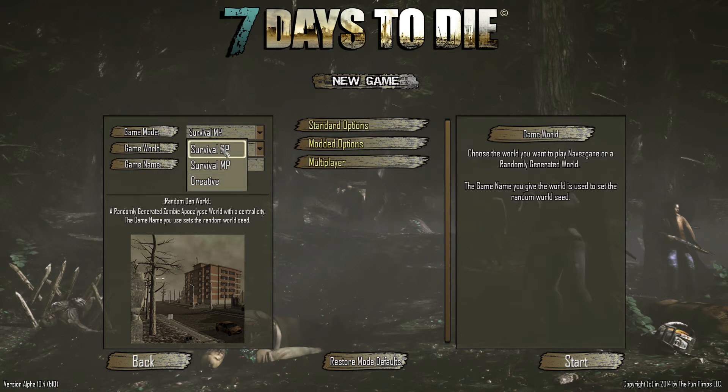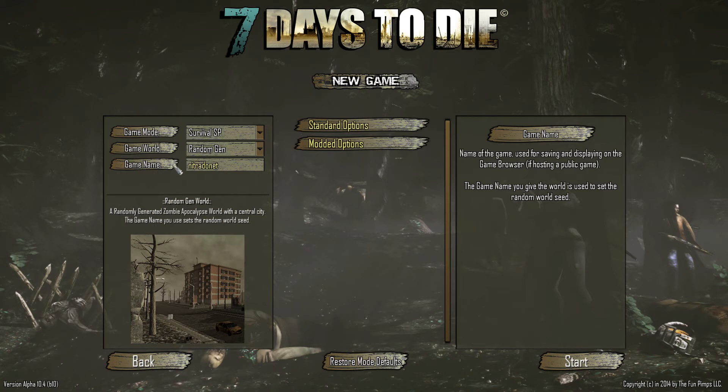We're going to go ahead and set up a survival single-player type game. Under game world you've got two options: Navezgane and random gen. Navezgane is the stock map that the game started with — it's grown a little bit over time, and later on when the story mode for the game is rolled out it will be set in Navezgane, so they have a stock world with known locales and that way the story can grow on that stock map.